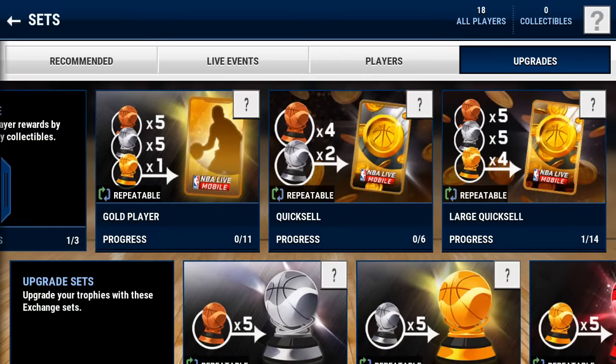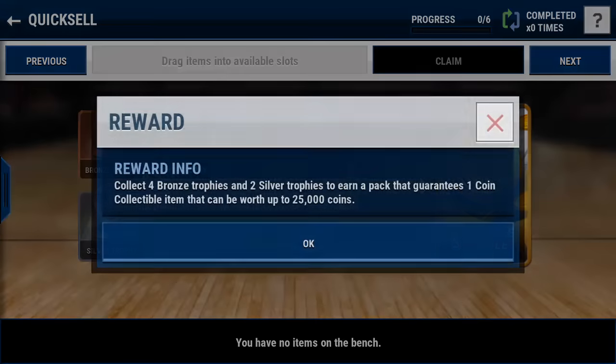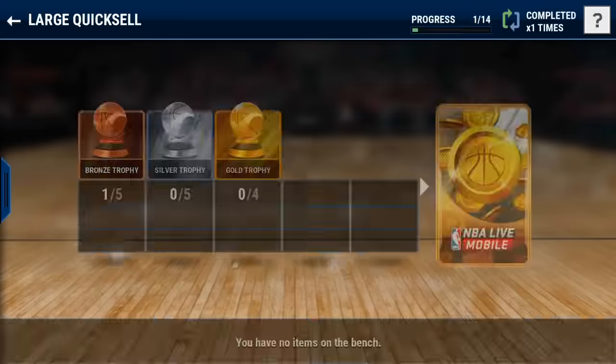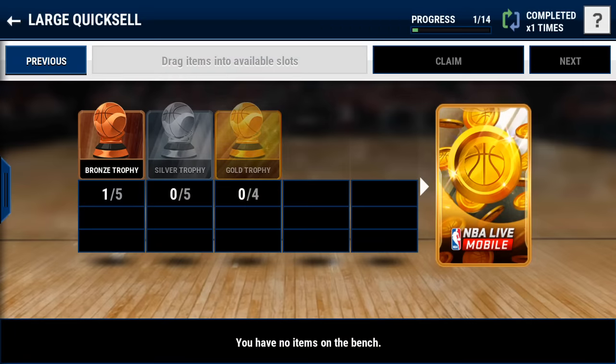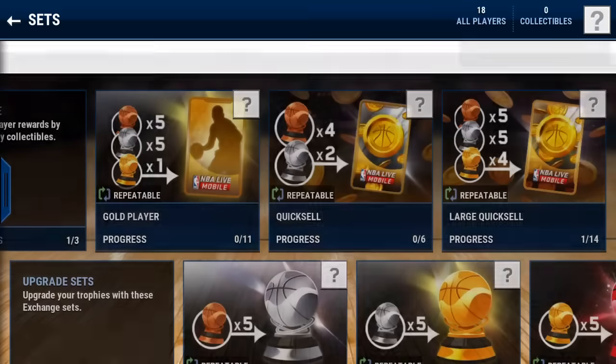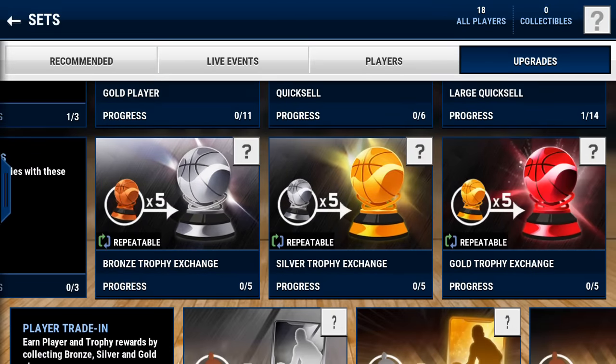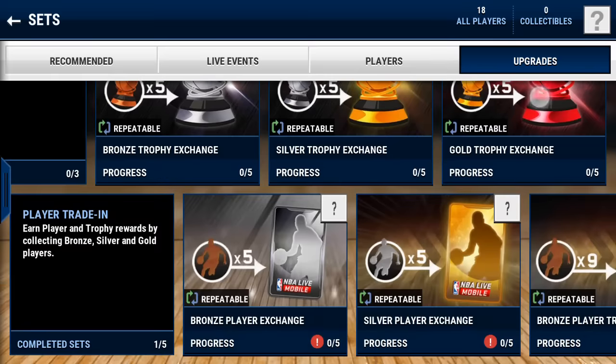Last but not least, you have upgrades. Here is your quick sell and large quick sell. A quick sell is not too bad because you can range from anywhere from 1,000 coins up to 25,000 coins, so if you get that 25,000 coins it's very nice. Large quick sells are a little bit more risky - you add the gold, silver, and bronze trophies into the set and you can get anywhere from 1,000 coins to 1,000,000 coins. If you get anything above 20k or 25k, you're making very nice profit.